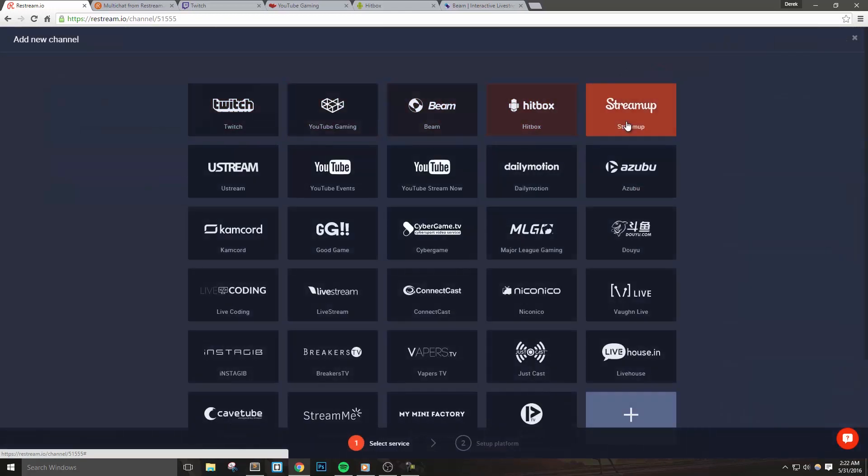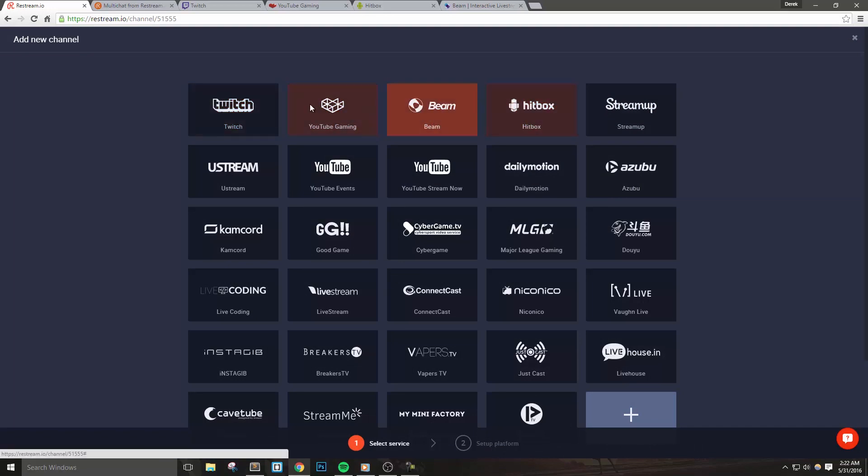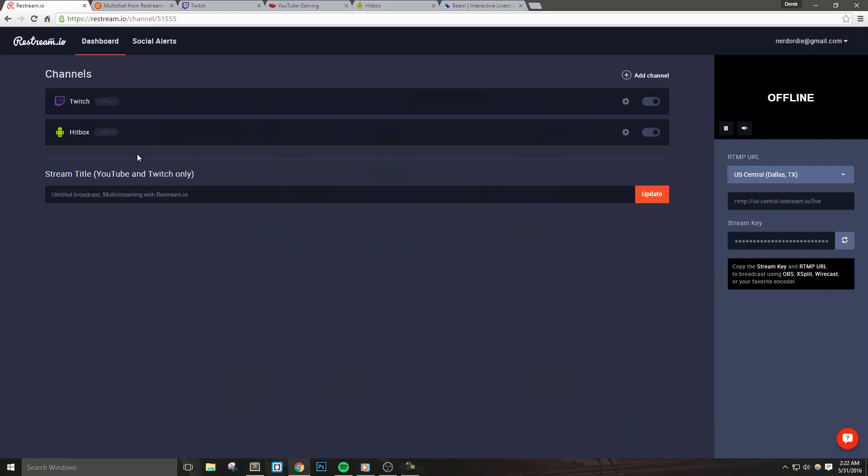For any new streamer, I'd recommend starting out with Twitch, YouTube Gaming, Hitbox and Beam Pro. When you're all done adding in the channels that you'd like, you'll then notice that you actually have the option to update your stream title, but this only works with Twitch and YouTube right now.